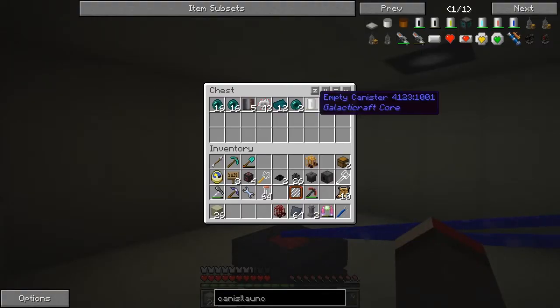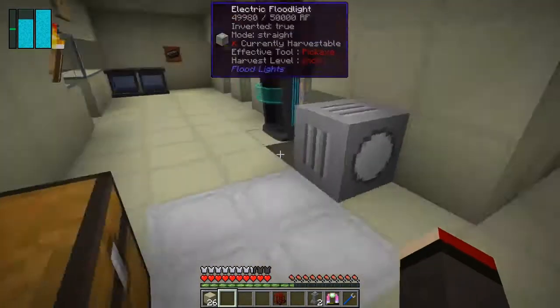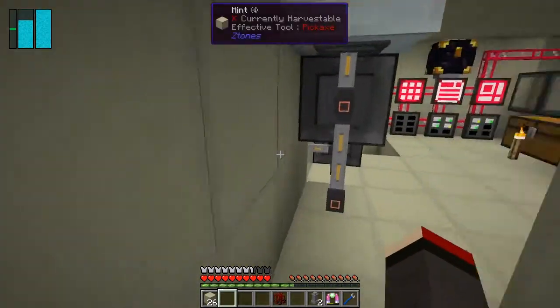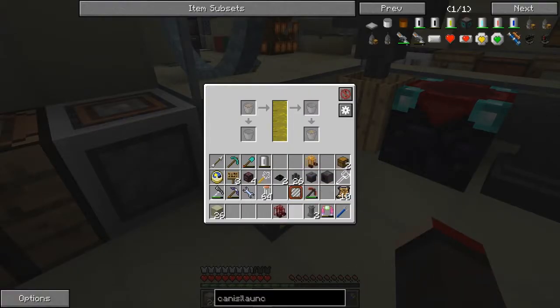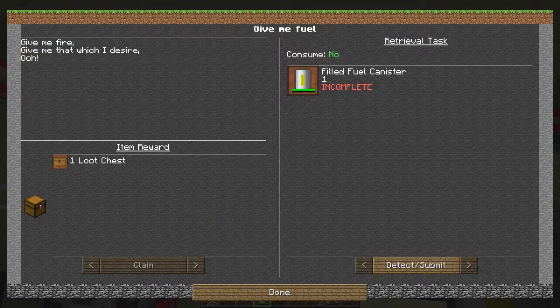We've got our fuel canister and now we put the plates in to make the buggy refueling launch pad. We'll let that go through and go fill up the fuel tank. I moved the fuel station somewhere else — found it, let's put it down here. We can put the fuel canister into this and it gets filled up — fantastic.